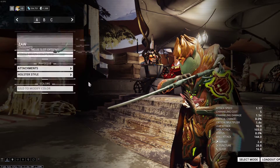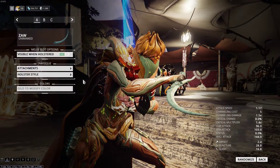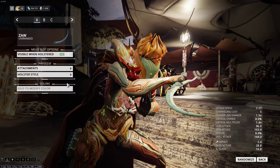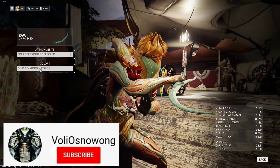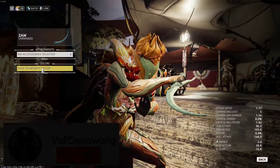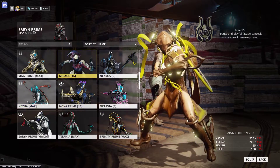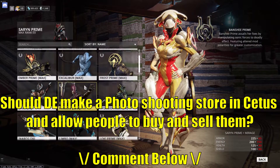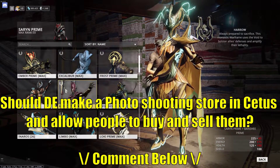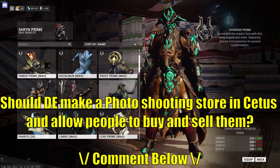And that's all for today. If you feel like sharing some of your combinations, type them down below; if you've got any questions I will try my best to answer them. Remember to give me a like if you found this useful and subscribe if you want to see something similar. I think fashion has been so much to us in Warframe — I think DE should allow us to make a photo shooting store in Cetus so that we can sell and buy them. Comment below and don't argue please, peace out!